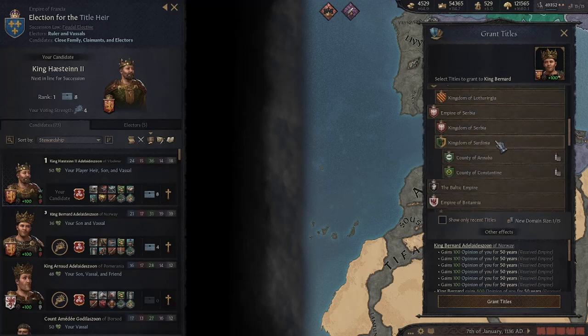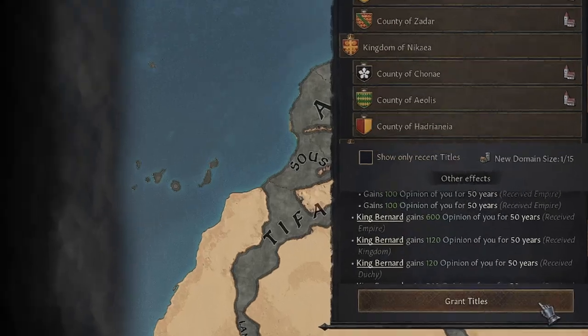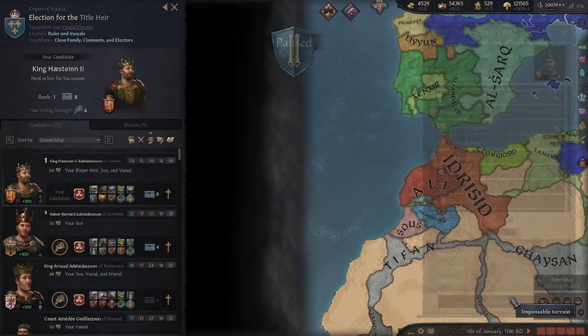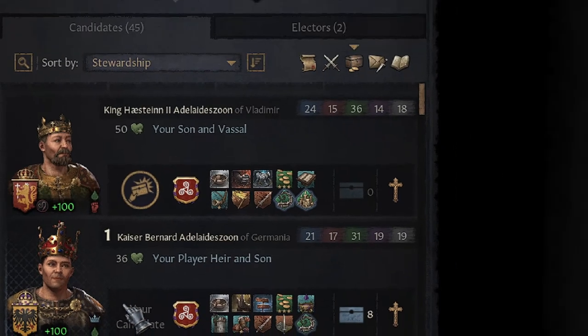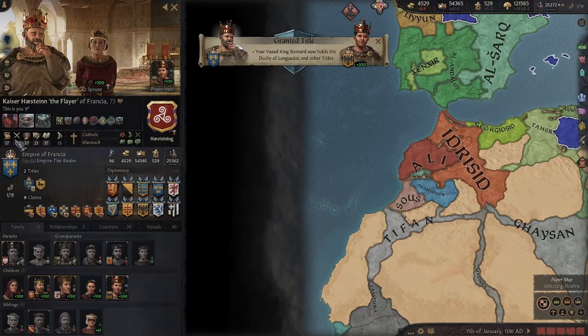I selected all my titles and grant them to the future heir — Grant Titles. He is now going to be independent because he is going to be an emperor. And now on my main title I pick him again, and he is now my heir, but he already has all my possessions.